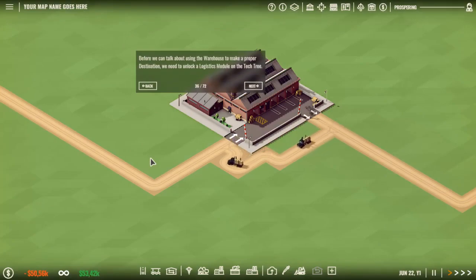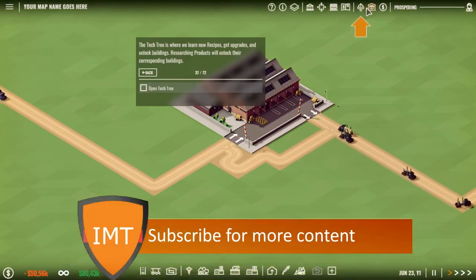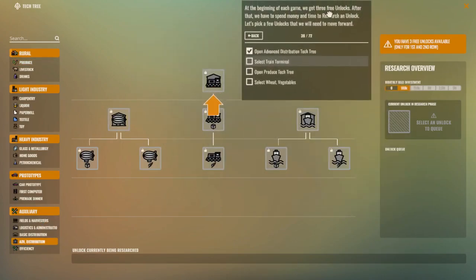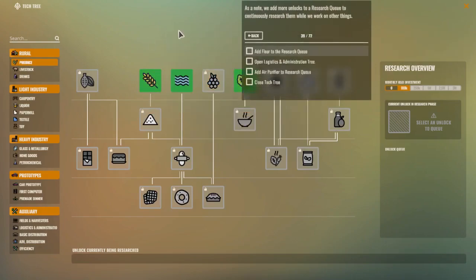To use the warehouse to make a proper destination we need to unlock a logistics module on the tech tree. Depending on the beginning of each game we get three unlocks. After that we have to spend money and time to research and unlock. Let's pick a few unlocks that we'll need to move forward — train terminal, yes! We can add more unlocks to a research queue to continuously research while we work on other things.